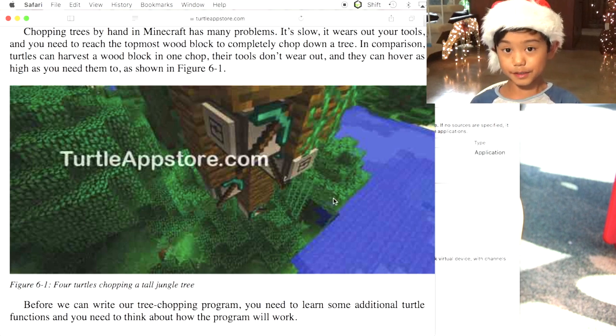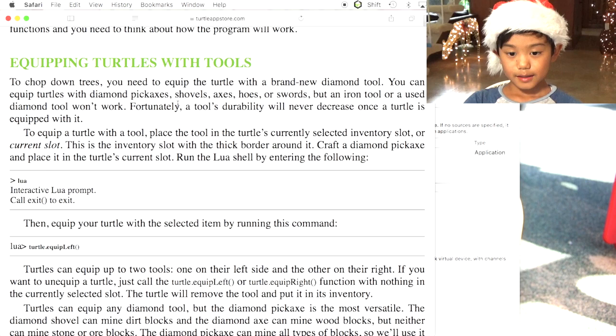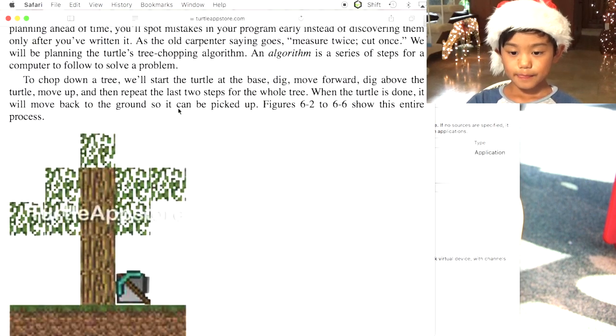'We'll program the first turtle to drop down all the wood blocks of a tree.' And this is a picture of four turtles breaking a jungle tree — a tall one.